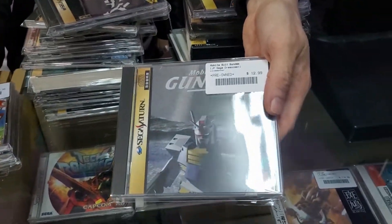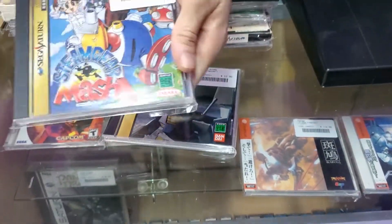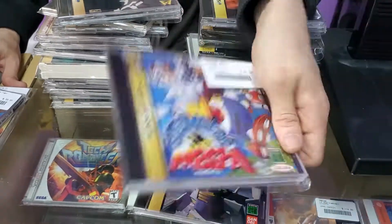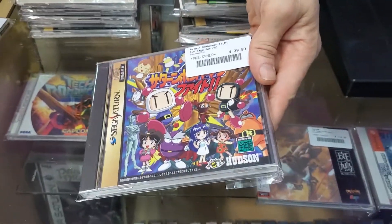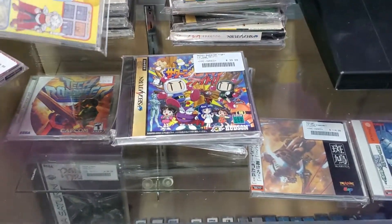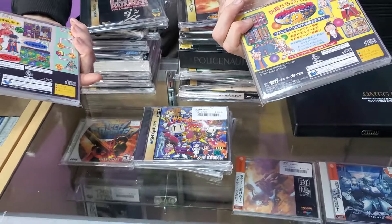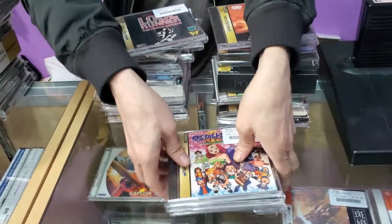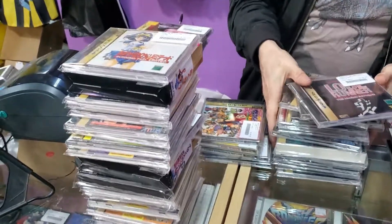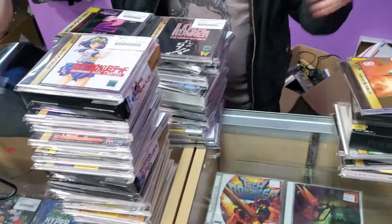We got a Gundam game here — not too familiar with this one, Alan might be able to tell you more. Steam Gear Smash — a cool 3D top-down platformer type game, pretty cool. Bomberman Fight — an isometric Bomberman game, really cool. Magical Drop 2 and Magical Drop 3 — some pretty cool puzzle games. Alan mentioned that one of them doesn't have multiplayer but the other one does. And now we'll move into the last section — another of the things the Saturn is most well known for: its awesome collection of fighting games.